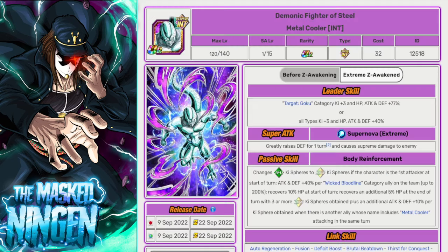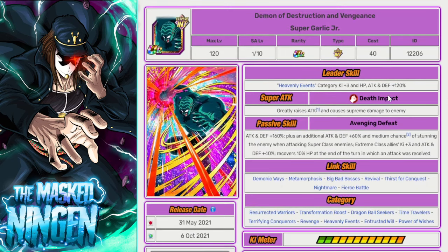Garlic Junior is an extreme class support character who can still be very relevant on this team. He shares good links like Big Bad Bosses, Revival, and Fierce Battle with INT Cell. He's not crazy and will take some big damage in later stages despite the type advantage, but having him in slot three gives your LRs an extra 3 Ki and 40% ATK, helping you get through stages just a little faster. Definitely worth considering — he came out in 2021 so looking forward to his EZA.